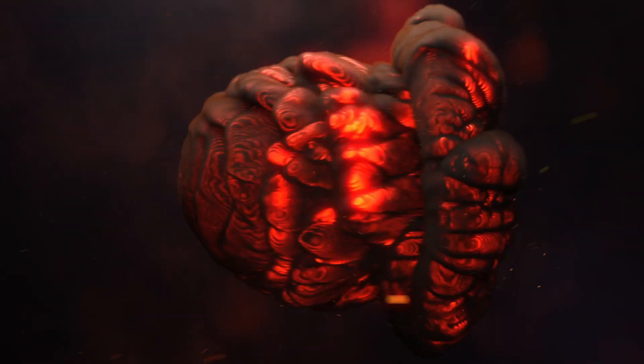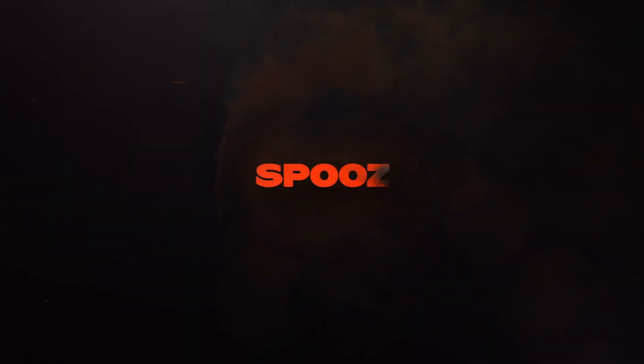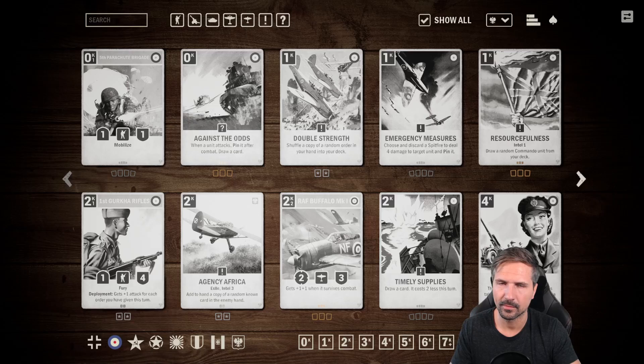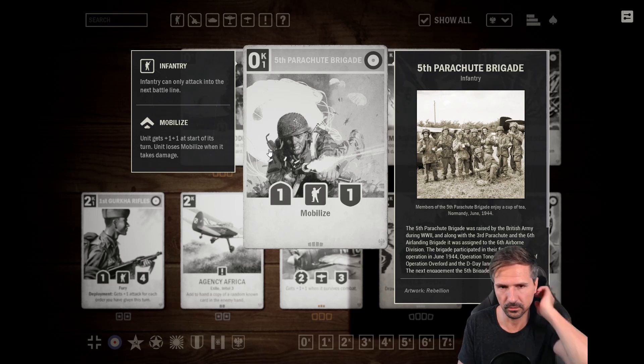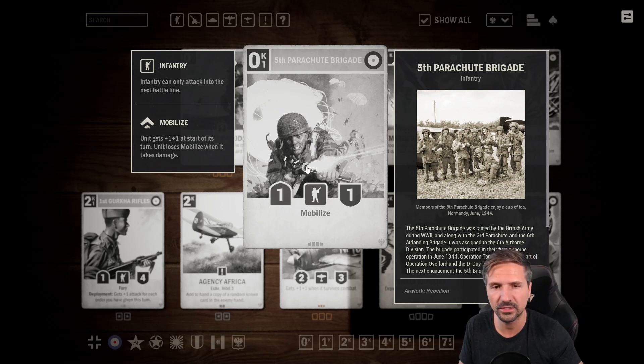Starting with the 5th Parachute Brigade, a zero-credit one-one mobilized infantry unit. It's really cool that we finally have an additional mobilized unit for Britain, so you don't need to rely fully on France to play mobilized. I like the zero credits because with this you can protect it with Secret of a Radius or Interception on turn one, so your opponent cannot really play Bloody Sickle on it, and you can also play more of these on turn one.